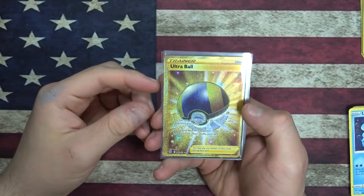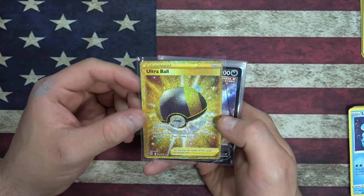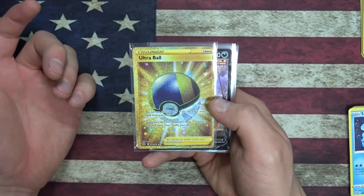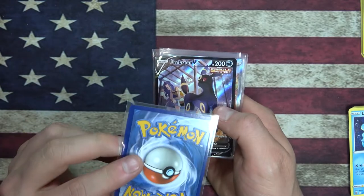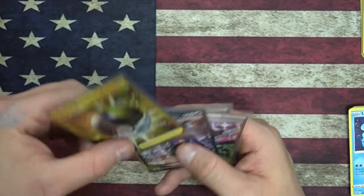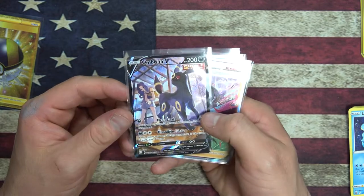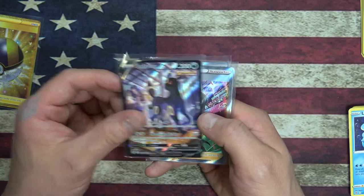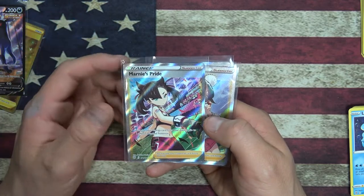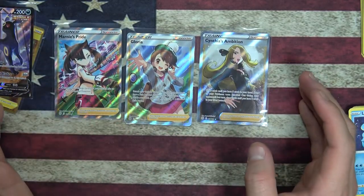Alright, I consulted the information. So in order of most to least expensive, we have the Ultra Ball — I think because it's off-center, it might be worth a little bit more, or maybe less. The whole card is off-cut — weird. And then we got the Umbreon Single Strike Trainer card looking pretty sweet. Then we got Marnie's Pride, and then Gloria. Three best girls of the series, right there, and they are in order of most expensive.